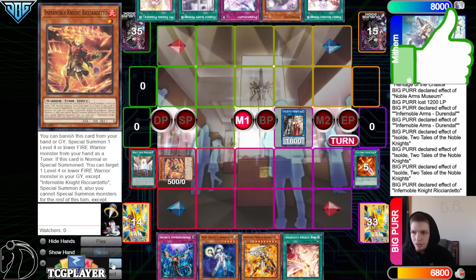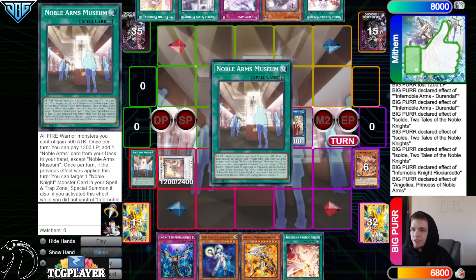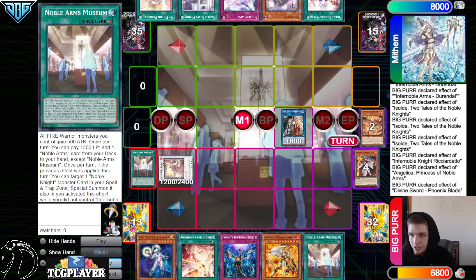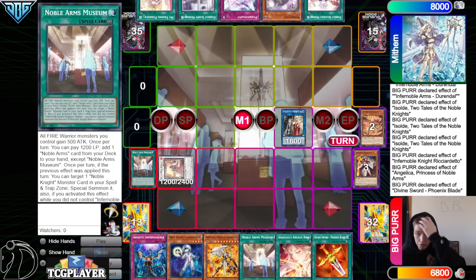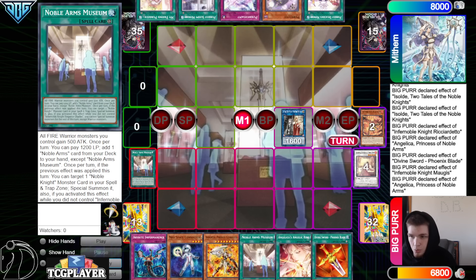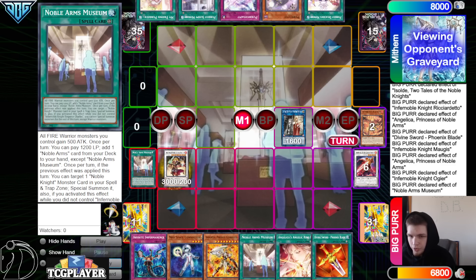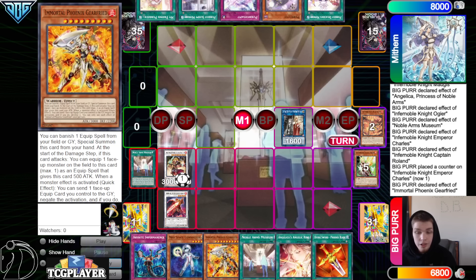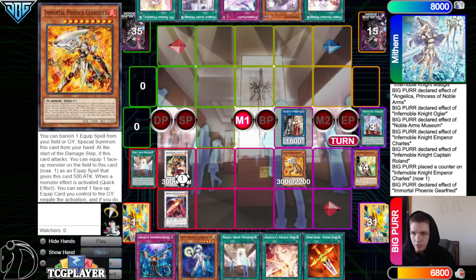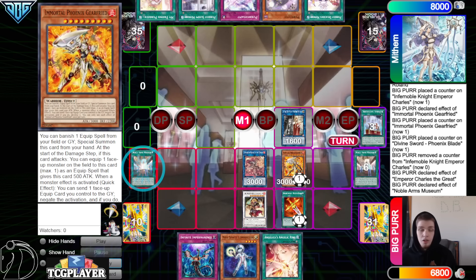Ricardito effect, summon back out from the graveyard — summon out Magius, and then Synchro those off into Angelica Princess. Effect to go search out Museum. Phoenix Blade to banish and add. Magius effect to equip. Angelica effect, tag out — summon Captain Roland, go dump Ogier. Ogier effect equip. Museum effect to special Ogier. Then go up into Emperor Charles. Captain Roland effect to equip. Gearfreed will now summon out by banishing from the graveyard a Durandal.